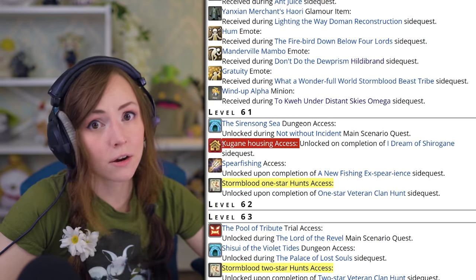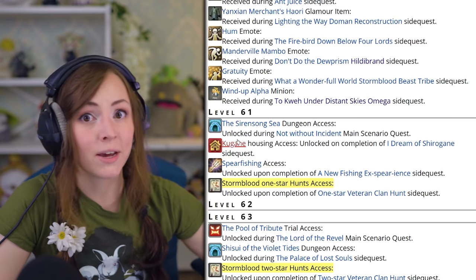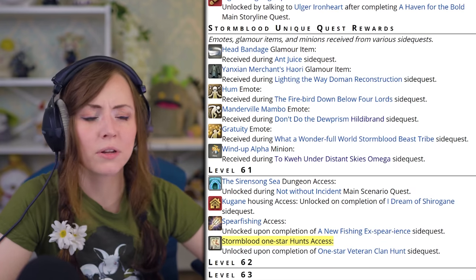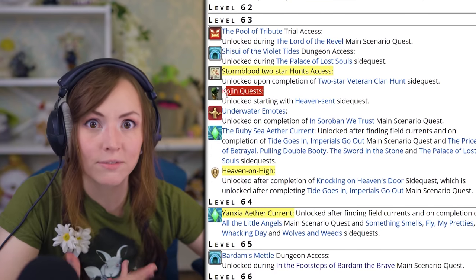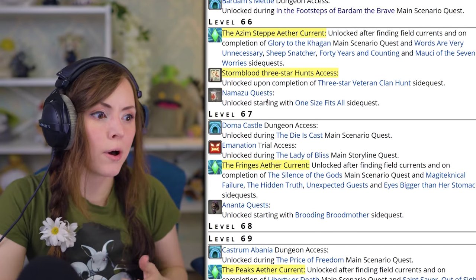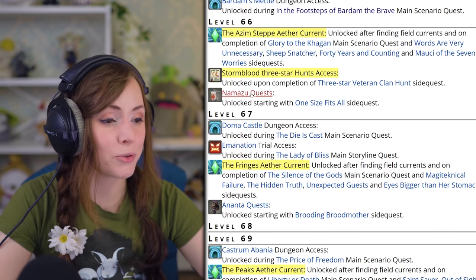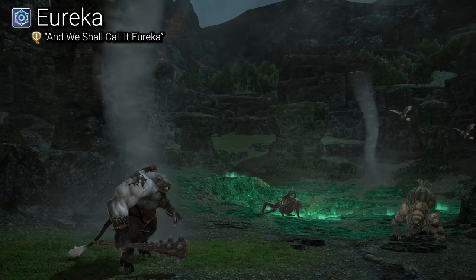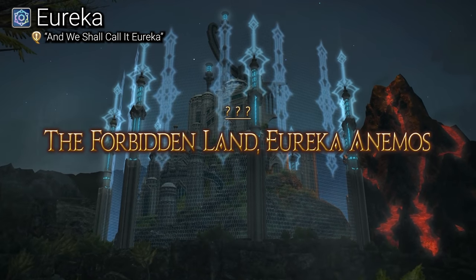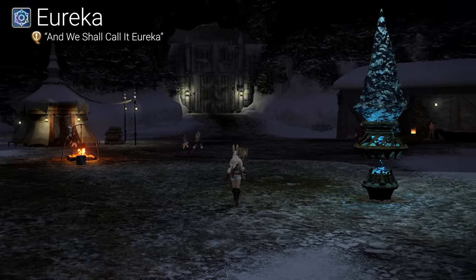On our way to level 70, I skipped the housing unlock for Kugane's residential district because trying to get a house will sidetrack you massively. I would recommend waiting until Endwalker when the Ishgard housing district comes out, because I think that will make a lot of new housing plots available. Minion and emote unlocks are not urgent. The Stormblood Beast Tribe quests — Ananta, Kojin, and Namazu (with Namazu being for crafters) — I skipped because they're still not giving great XP. Also, Namazu quests are really funny if you decide to do crafting later. One last thing I skipped was the Eureka unlock at level 70 — a series of four instanced zones tied to the Stormblood relic weapon and your Eureka job gear — it's fun but definitely side content.